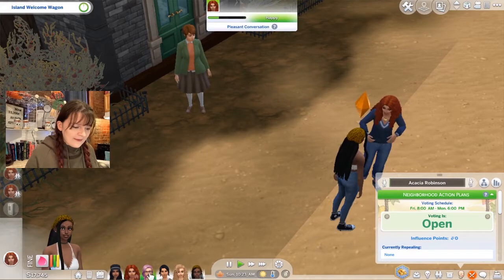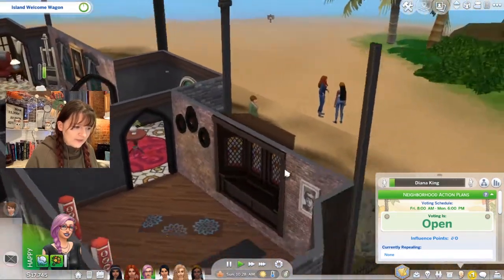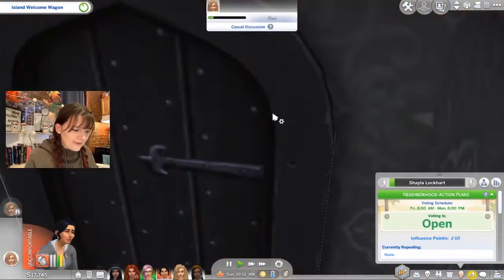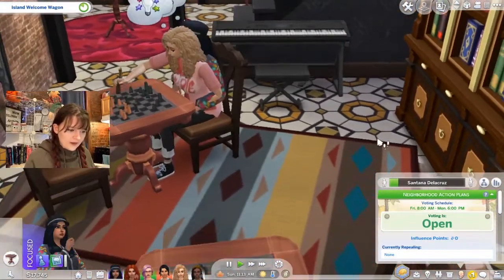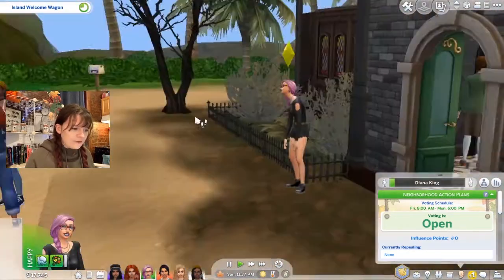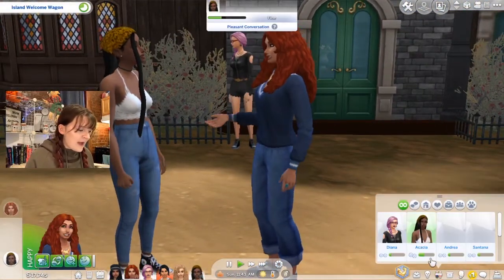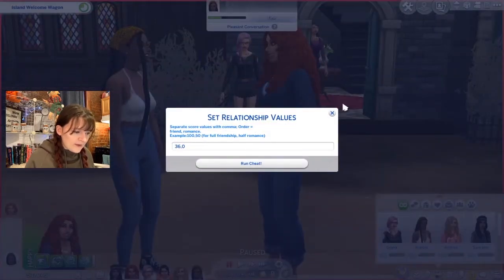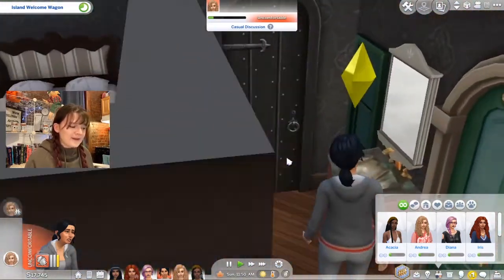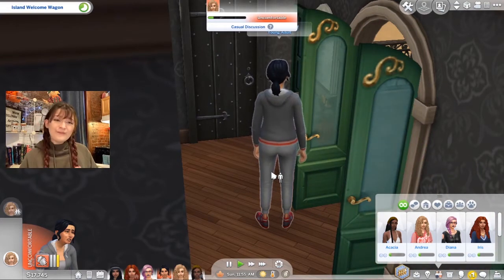We have the welcome wagon here. We don't have a host for this challenge — I felt like last time they were weighing us down, so I am the host. Diana, you can invite the neighbors in and start chatting with them. We have two sims sitting playing chess, and Iris and Acacia still talking outside. There are two strategies here: getting your relationship very high with one sim for lots of points in that category, or having a little bit of relationship with all the sims. Both strategies are viable and we have seen both play out well.